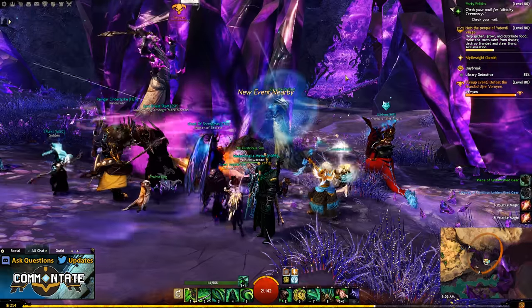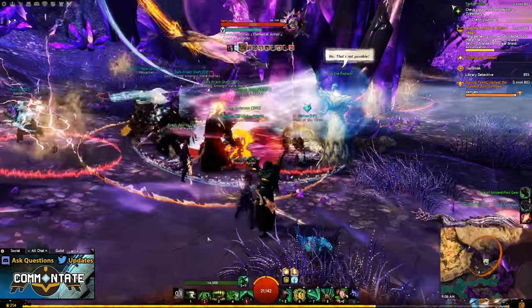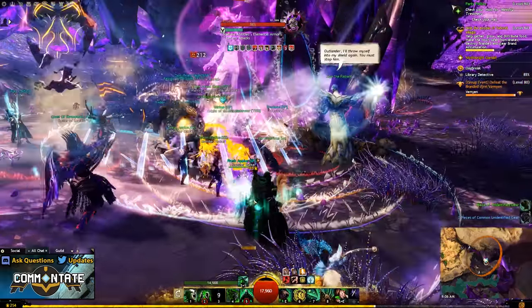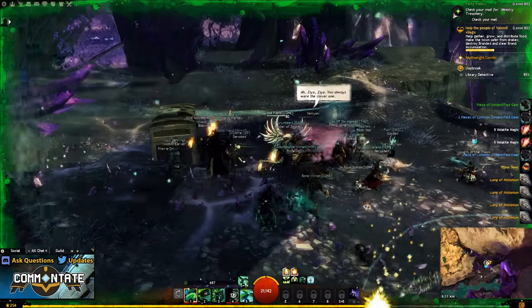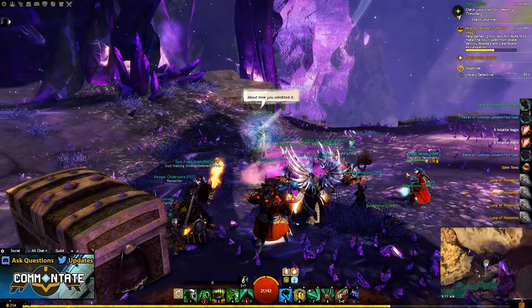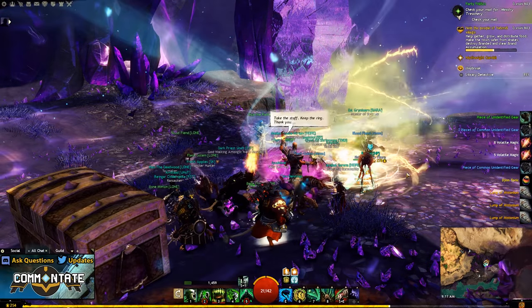Once you make it to Vemyon you'll have to fight him as a mini boss, and as long as you have enough people in your party this shouldn't be too hard. Once you've completed this event you'll talk to Zaya one more time and she'll give you a bit of dialogue before heading to Sun's Refuge. As you might have guessed, we need to head to Sun's Refuge to talk to Zaya.